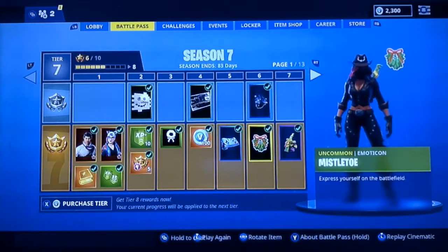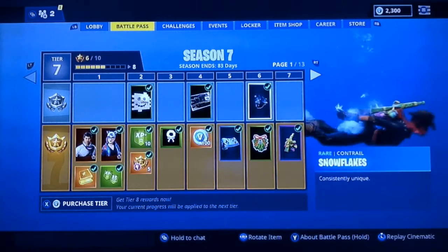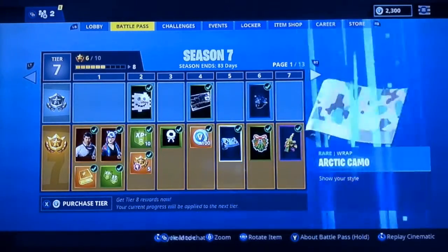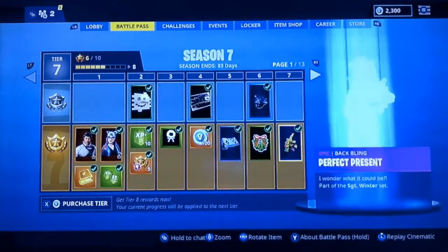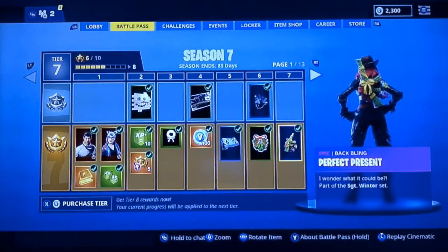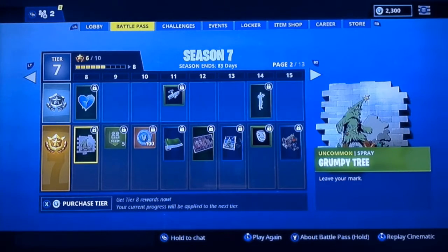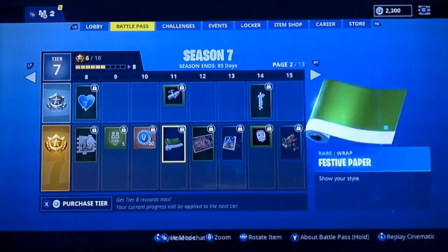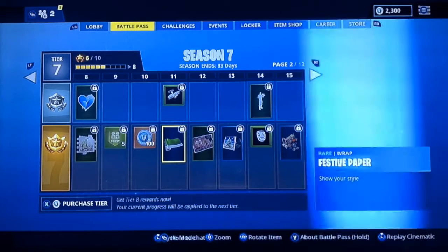We got the mistletoe emoji, a contrail with snowflakes — this is really nice. This is one of my favorite back blings right here: Perfect Present. Like there hasn't been a back bling that has a gun on the back of it, so that's pretty cool. We got Grumpy Tree, Icy Heart, some more V-Bucks, and we got a plane. There are new planes coming to Fortnite and I'm really excited about that.